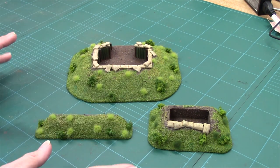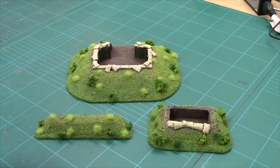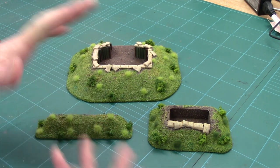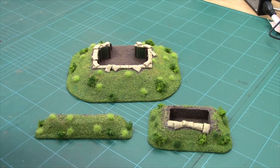So there you have it guys — the techniques you can use to easily make improvised infantry defensive firing positions. All that remains is they do need sealing with a little bit of watered-down PVA — one part PVA to eight parts water, just a thin coating to hold it all down. So that wraps up this video.